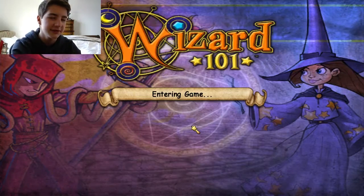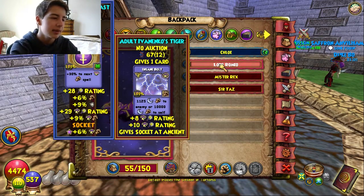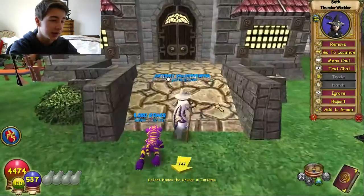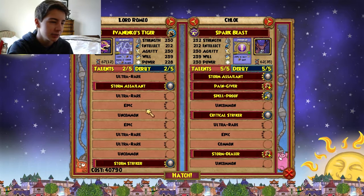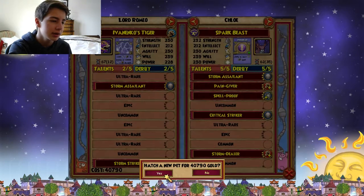We also gotta go hatch on the storm because for some reason I also cannot seem to get the insane bull tiger. I have two of them here so I'm hatching this with this pet so we can try to get at least triple or quad crit. But as you can see I'm just incapable of getting this pet when I hatch it with this one. Seth is a questing monster - this guy literally started his storm maybe three days ago and he's already in Celestia. I wonder if you can name your pet Juliet because Lord Romeo and Juliet would have been pretty funny. We have three of the crits - Storm Salon, Storm Striker, and Critical Striker, as well as Critical Hitter which I believe is the Ultra. We have a ton of them, so please give us the Insane Bull Tiger.